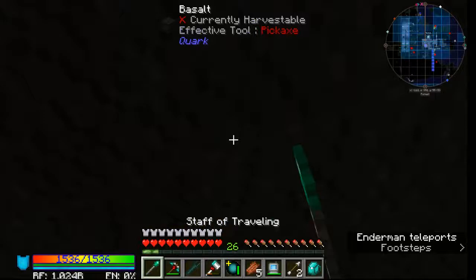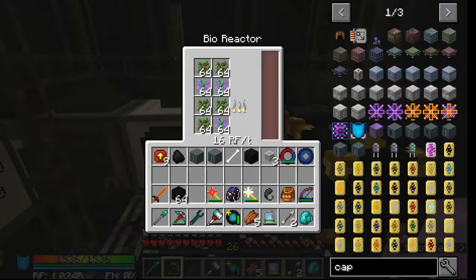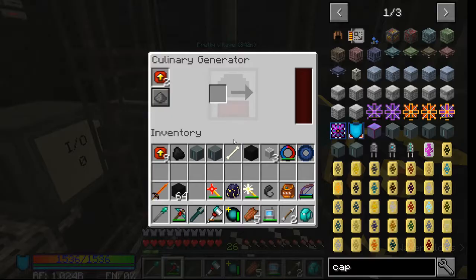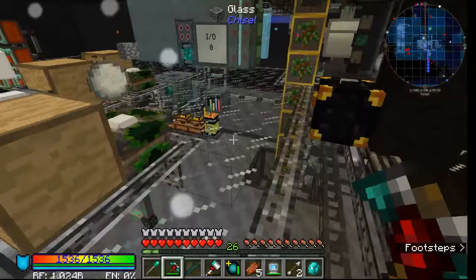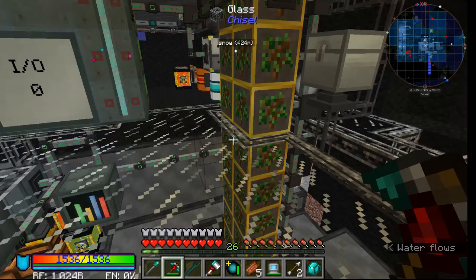I use the saplings, I use the purple slime. Part of it is just oak trees — it generates saplings that I burn in a bioreactor along with the purple slime saplings. I even burn the apples in a culinary generator, so I'm making RF from every part of the farm.